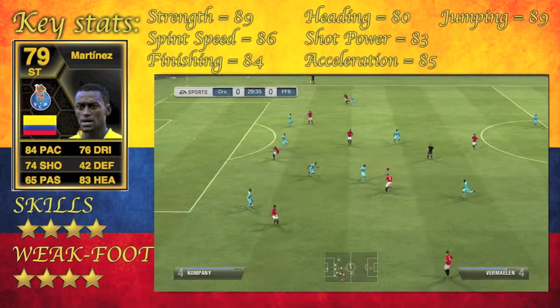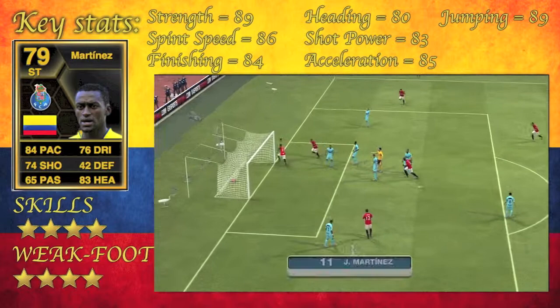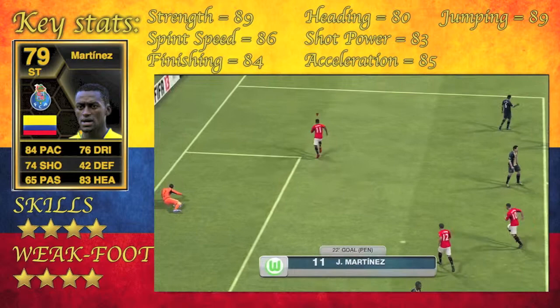For a striker, for me, this guy was probably the best because he could actually win a header. I can't believe how many players I play with up front that do not win headers against defenders, but this guy does. He's got 89 jumping and 80 heading and it shows in the amount of corners I scored with him. It was just unbelievable because I have not had a striker that good in a while.